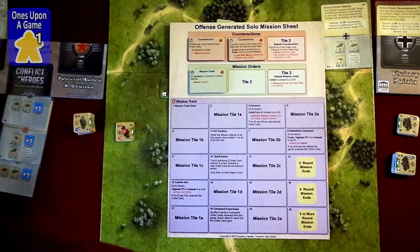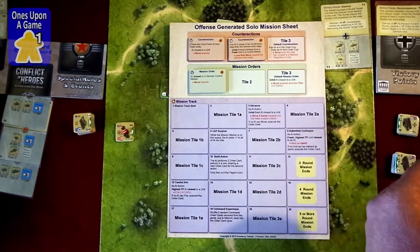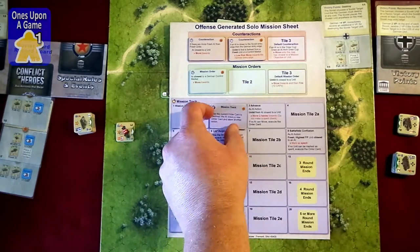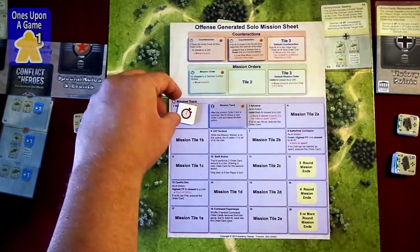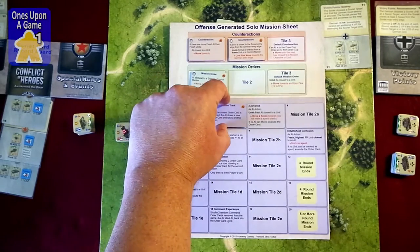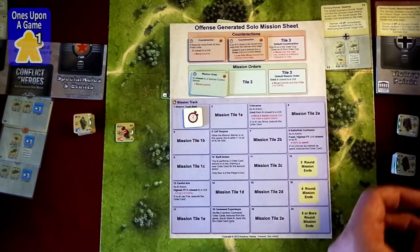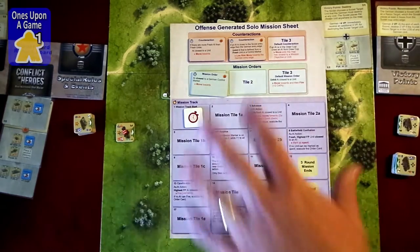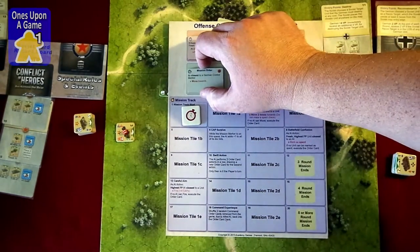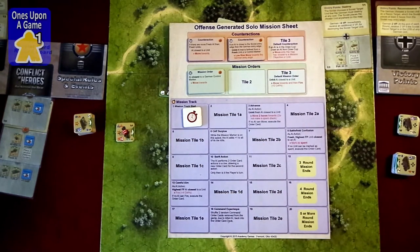The mission track tiles go in play at slot 1A, and your markers start there and move to them. If you hit one, you do what that mission track card says, then move it to 1B, 1C, 1D, 1E — so you can hit it several times throughout the mission. There's a lot of variability because it all hinges on what cards you played. Each card is associated with an activity to benefit the victory points or the special rules and events.